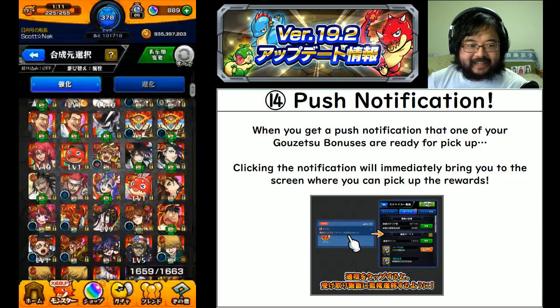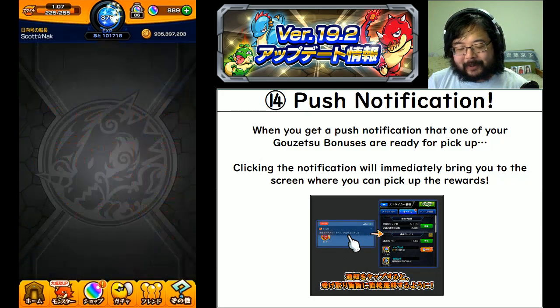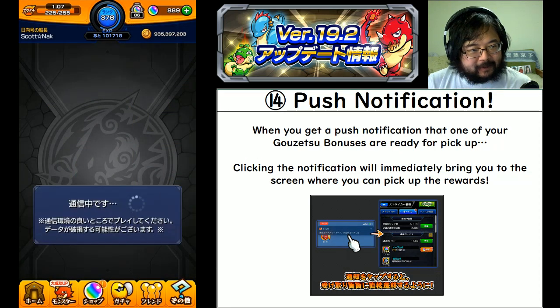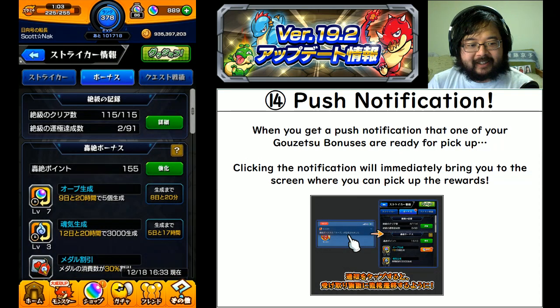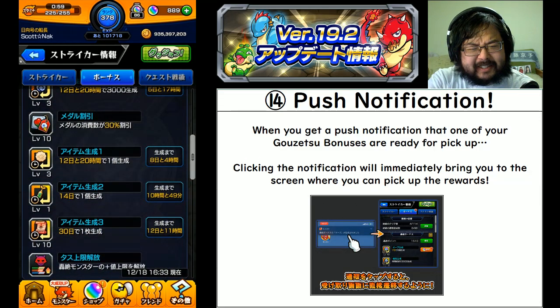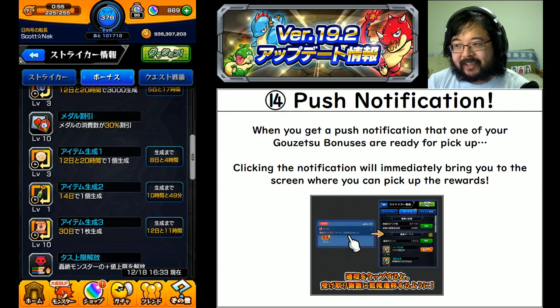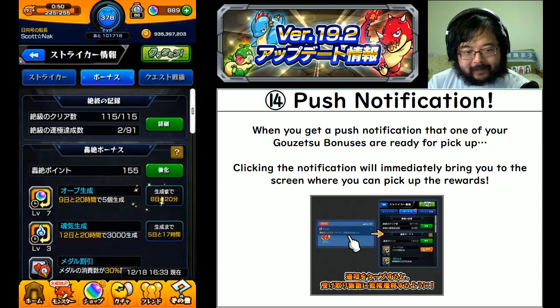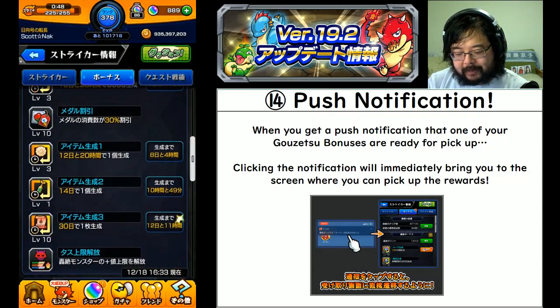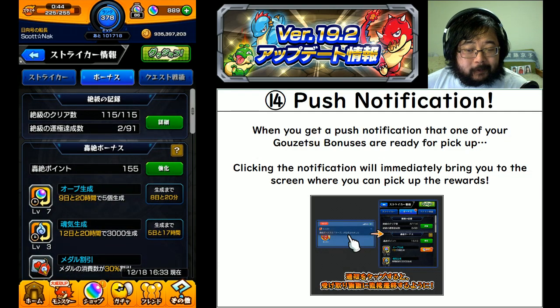Number thirteen: for push notifications, when you get a notification that one of your gozetsu bonus items is available - you do need to make sure that's active in settings - before you would click the notification and it just opened the game. Now when you click that notification it will bring you directly to the screen where you can immediately accept that reward. A really nice quality of life update.